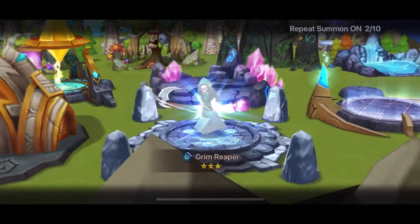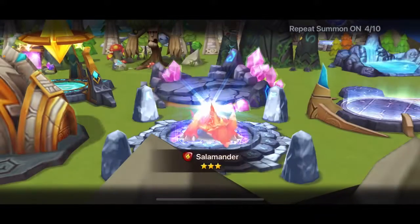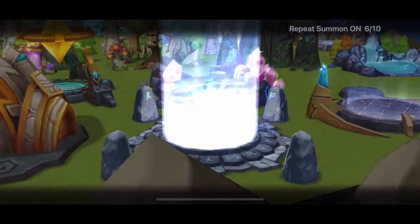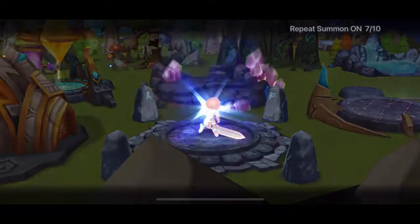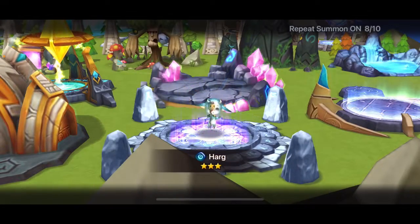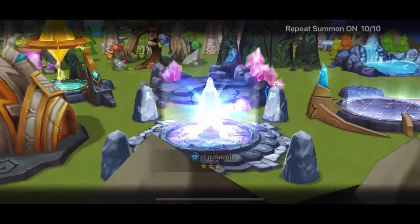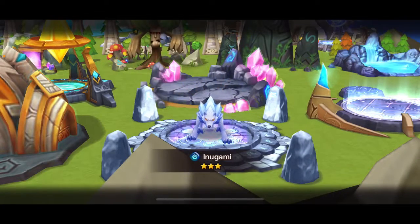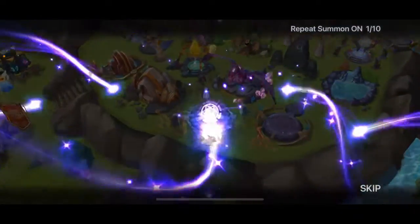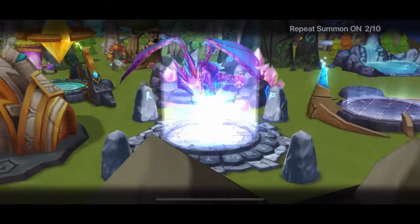Guys, what do you think about the four-star elemental cookies? Lightning rates are great now — we didn't get a single lightning in the first two rounds of ten, but we popped a blessing right after and we're getting a ton of lightning now. Back to the four-star cookies: I don't like any of them. Do you guys think any of them are at least useful, or maybe niche?